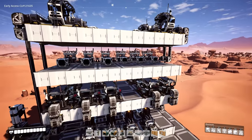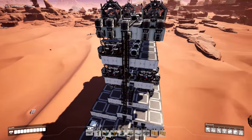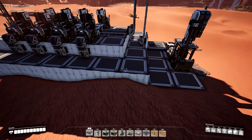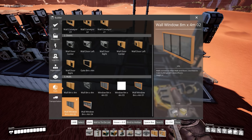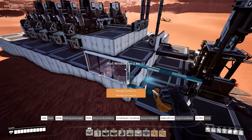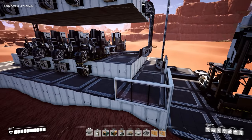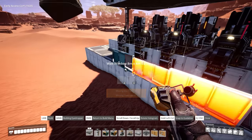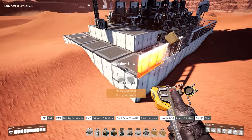Ultimately this is a 100% reinforced iron plate factory. And when it comes to the finishing touches, something that I really enjoy doing is using glass — obviously that definitely causes a huge performance hit depending on the machine you are running on. But I like being able to look inside and see the entire structure. So what I'm going to do is fill in these exterior walls with glass, put a glass ceiling on top, and then do some electrical work.